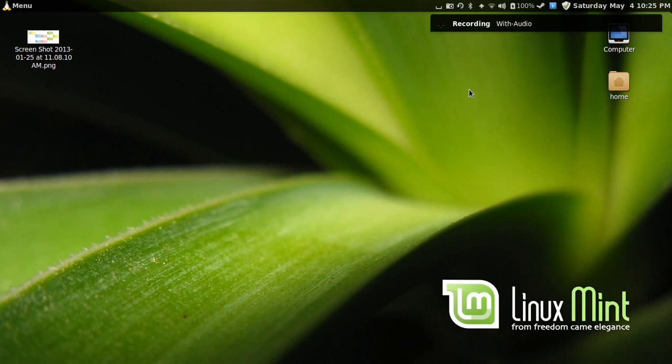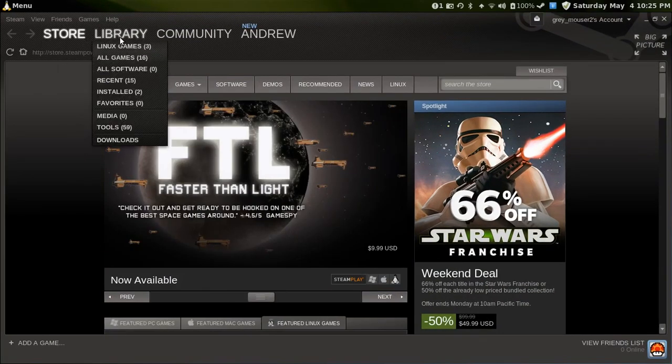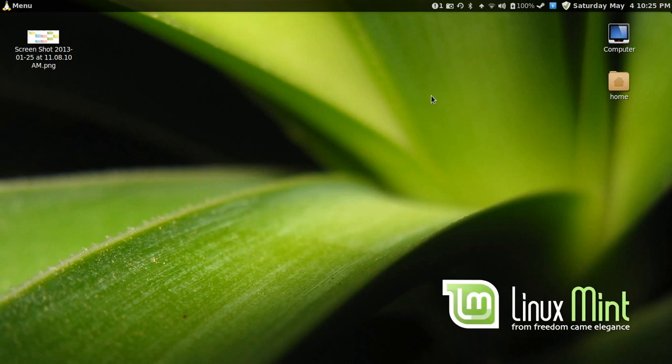Hello YouTube, this is Andrew here. I'm doing a screencast to show you that recently there's been a new Steam game for Linux, which is this one here — the first Portal for Linux. It is the beta, and because I bought the first Portal, somehow I got access to the Linux version, which is now in beta. So I'm going to try it out now.